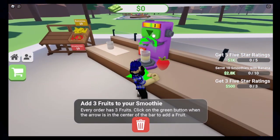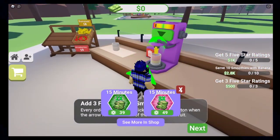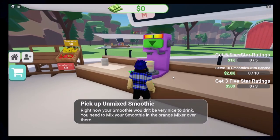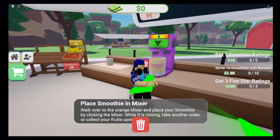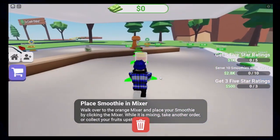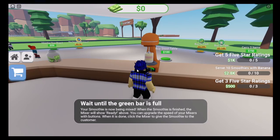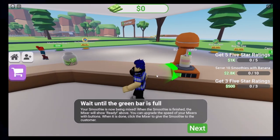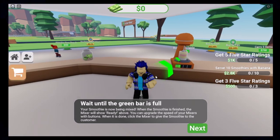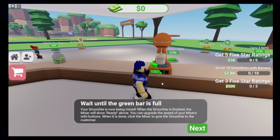You actually have to click on the things. Banana, and then the thingy. Add the banana to your smoothie — I think this is gonna be a milk smoothie. Every order has three fruits. Milk, banana — wow, this blender is very very slow. Put it in the mixer.